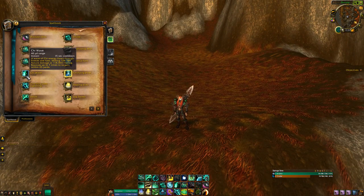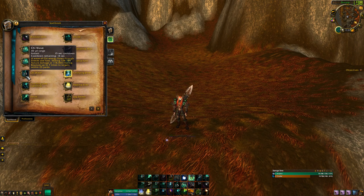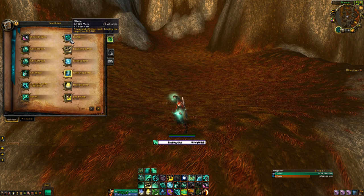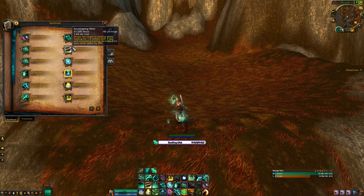Chi Wave — this isn't going to work quite as it should in demo, but you'll get a general idea. You shoot it out and it gives a heal. Detox is our main dispel. Effuse is one of our best heals — it's our heavy hitter.